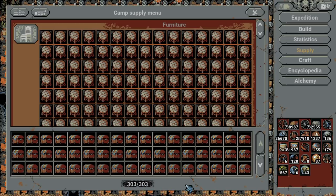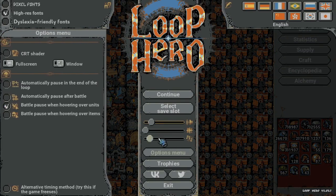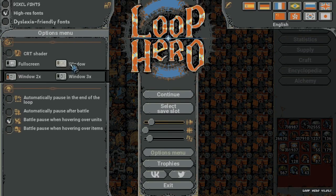So how did I do this? Let me show you. First thing you have to do is go to the options menu and actually play at Windows x2. I think this is the main reason nobody has found out yet. Maybe it works at Windows x3 if you have a giant screen, but Windows x2 is what you should go for.